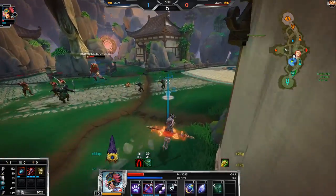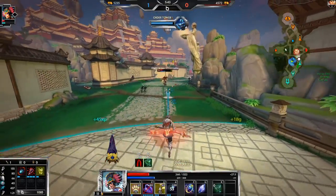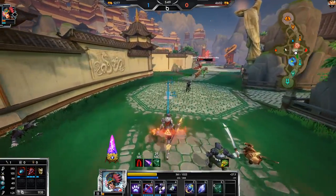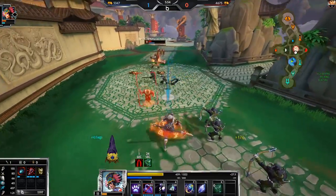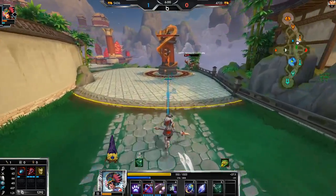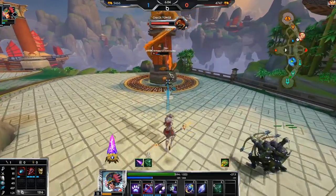I couldn't tell because of the wall. There's actually a trick on Awilix — if you hit your 3, you can look for the numbers. If the numbers go up in the sky, you know you hit the knockup. Playing this super risky, but my 3 and 2 will kill him — I just don't know if I'll have enough mana to actually get out afterwards.